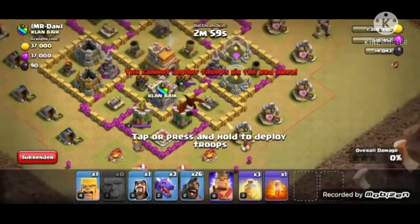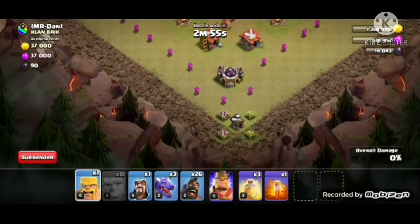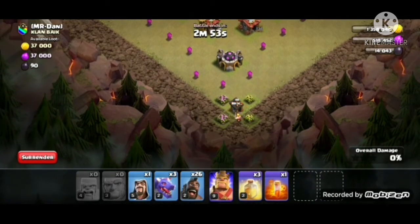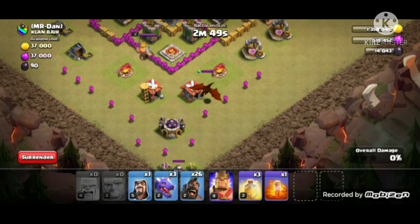What we have to do is lure the clan castle troops out with a giant. Actually, we have to trigger it and then use a barb to lure it.